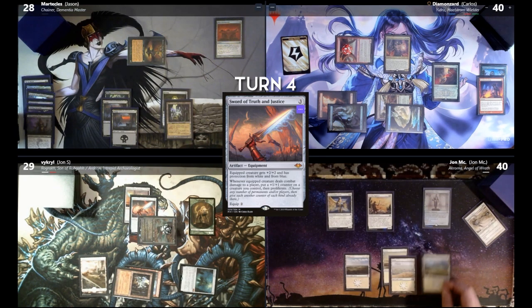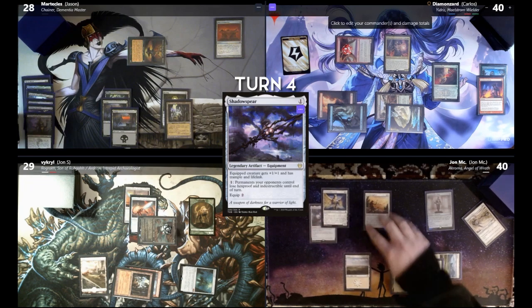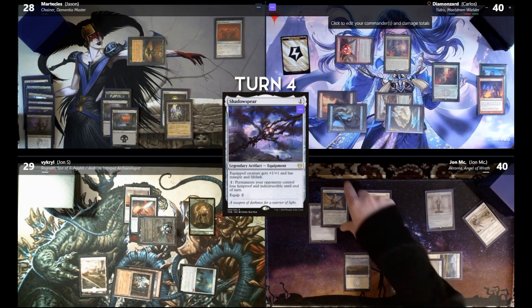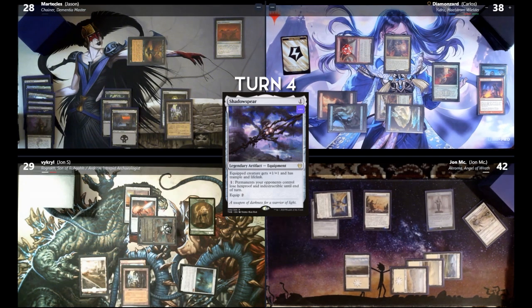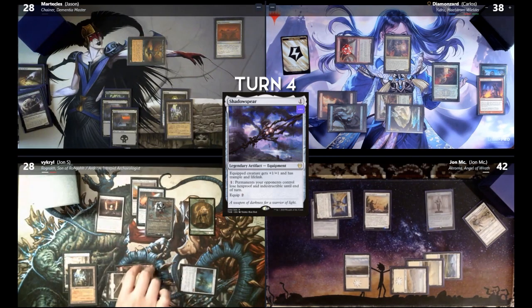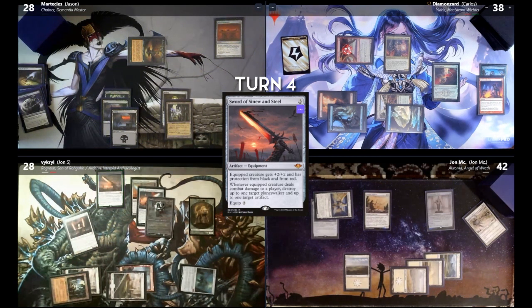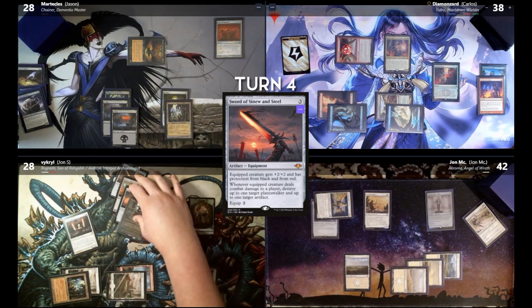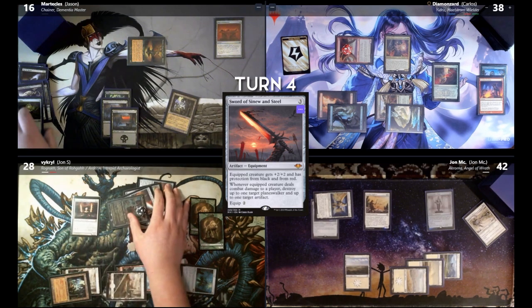Draw for turn. I'll play Plains. I'll play my second equipment — Shadowspear. I'll put it on board and then move to combat. Attack Jon M for two. Sure thing. Lifeling. I'll gain two life, and then I'll pass the turn. Taking one on my upkeep from Ancient Tomb. Stoneforge Mystic — I'm going to get Sword of Sinew and Steel. I will cast it, and beginning of combat, I will equip Arden with it. Attack Jason. He is a 10/10. I'm going to hit the Altar. You need to get rid of a sack outlet so you can't just win.